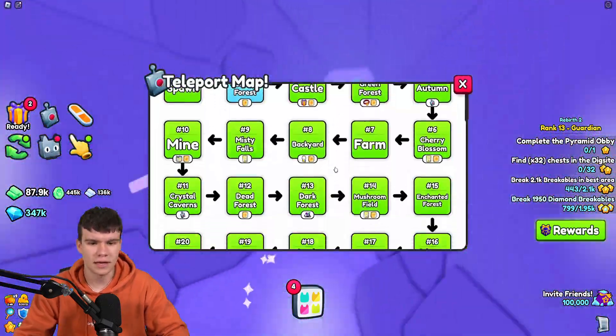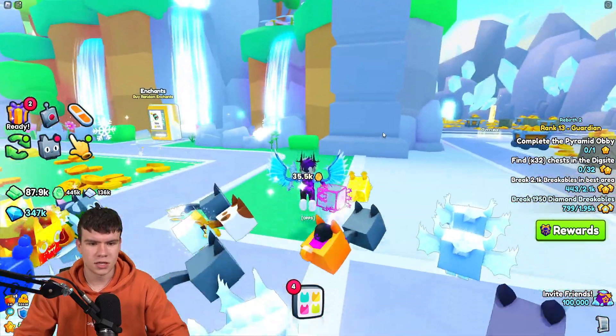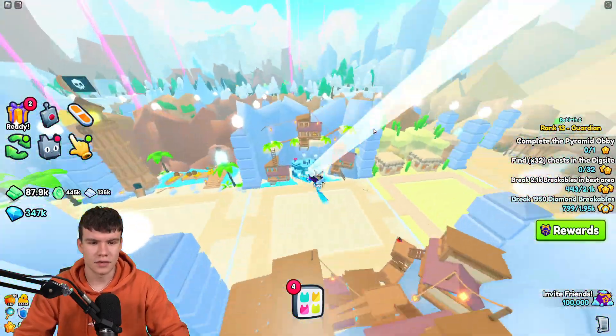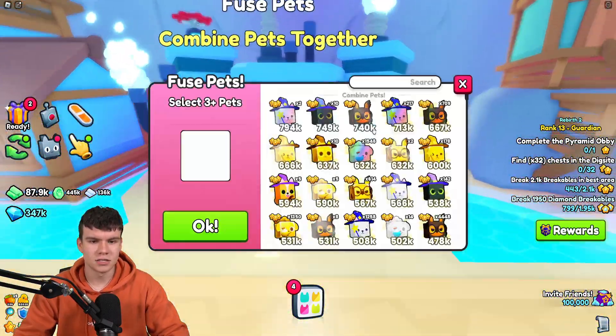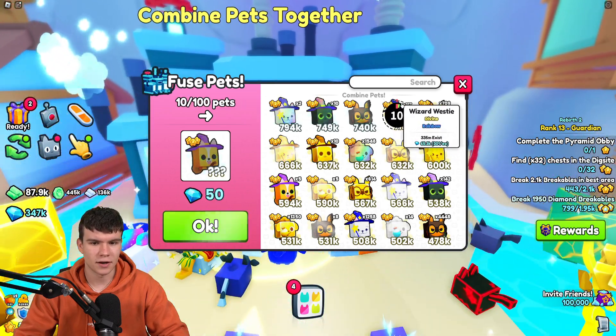Let's now get into the fusing methods. We're going to go ahead and teleport our way over to Shantytown right now, because that's where we can get these fusing things done. Then come to the fusing pet machine, and let's see what some of these methods can be right now.